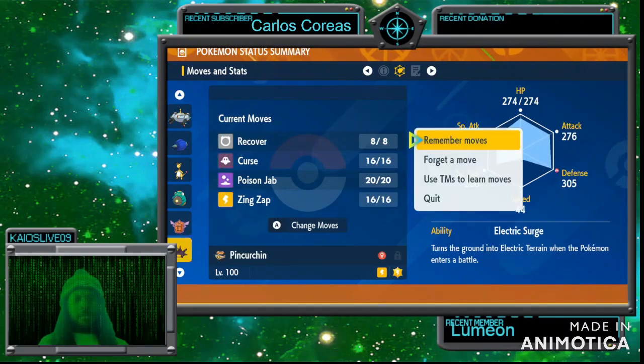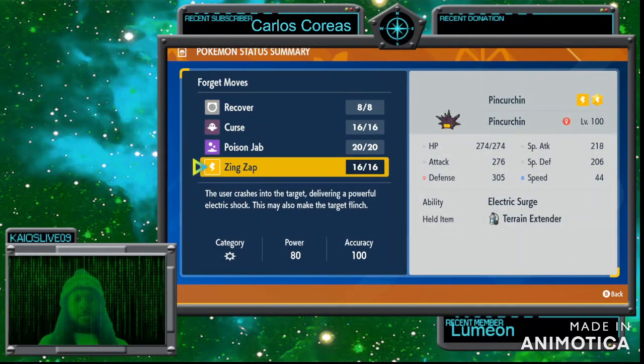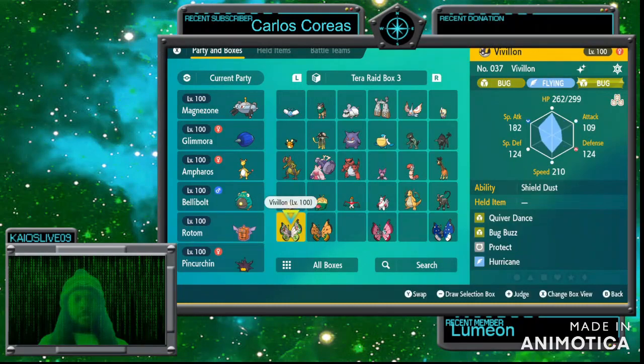Zing Zap can make the target flinch, so there's a good chance of getting the Pokemon to flinch and skip its turn. That works out nicely.